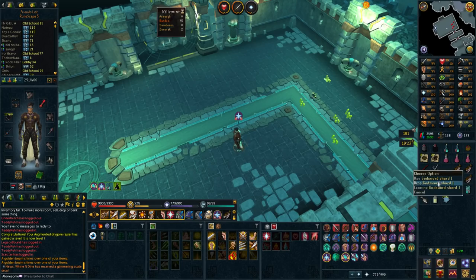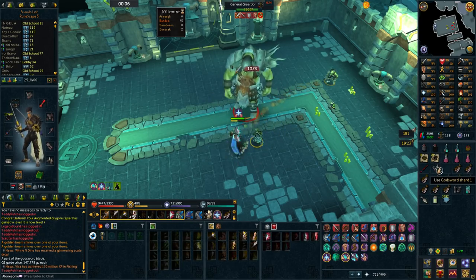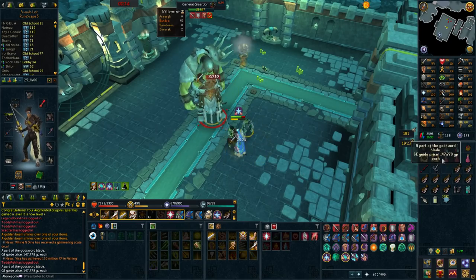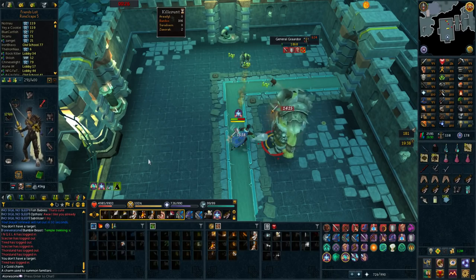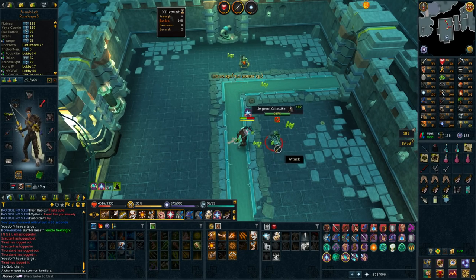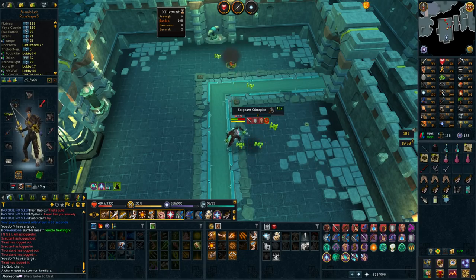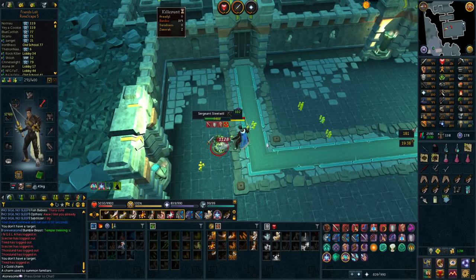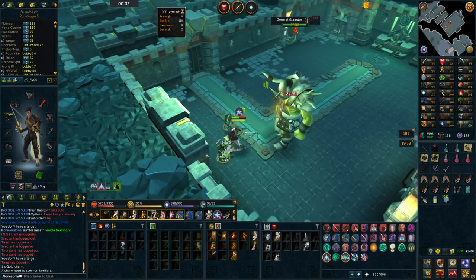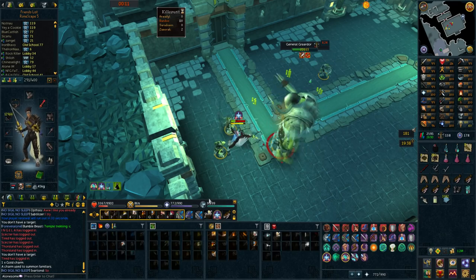A godsword shard — let's see what it's worth on a main account. It's worth less than alch value, actually about 2.2k less than the alch price. Let me quickly conclude this: I got three triskelion fragment parts, died to Telos at 6k HP in the last phase, and then got two godsword shards from Bandos in basically two trips. This must be my most unlucky episode so far. I'm just going to finish this Bandos trip and end the video with the elite clue scroll.